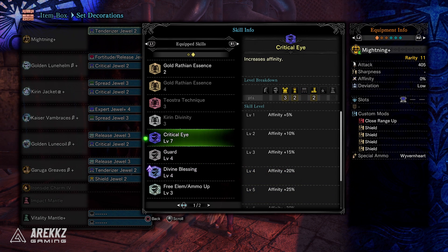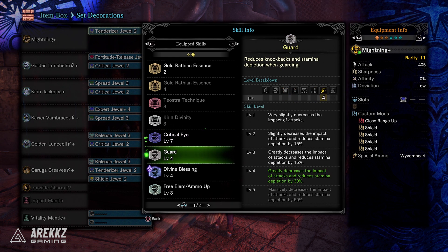On top of that we also have Critical Eye at level 7 for that flat 40% affinity boost. You would also have Guard level 5, assuming you max out the Ironside Charm, which would massively decrease the impact of attacks and reduce stamina depletion by 50%. Since we're using Heavy Bowgun, we'll be putting a shield on it — that's precisely why we have Guard — it basically reduces knockback and stamina depletion so you can tank those attacks, even some of the more damaging ones.